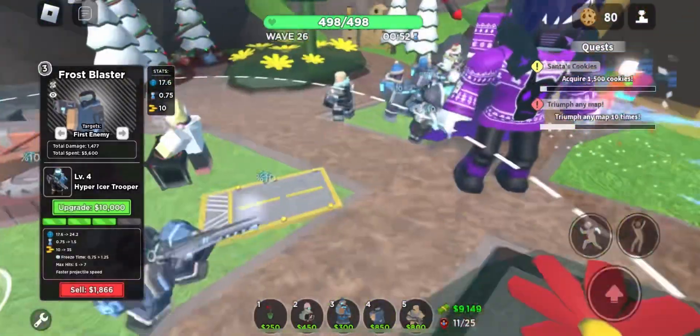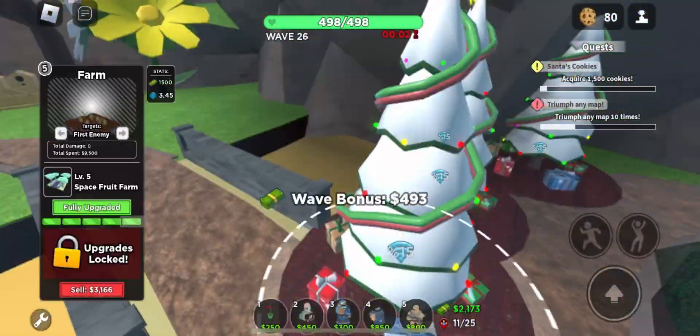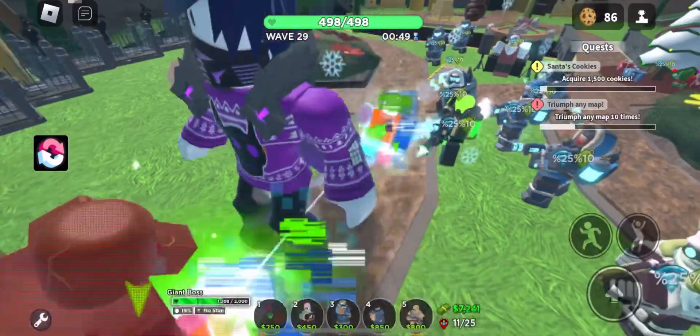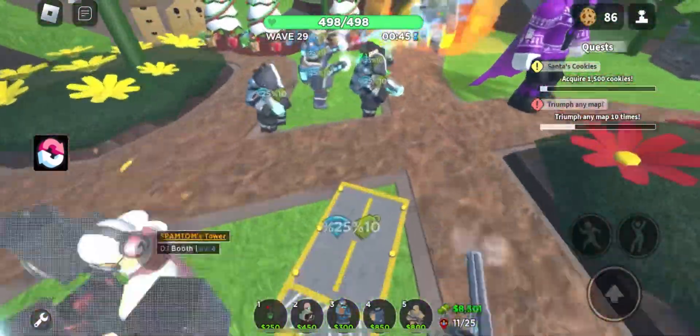I can't tell if the Freezer or the Frost Blaster was doing that where it froze a bunch of enemies. We don't have Commander - we got Toxic Gunner as well. Of course, Sinister brought Toxic Gunner. With his one open slot he could've brought Commander, but he brought Toxic Gunner.